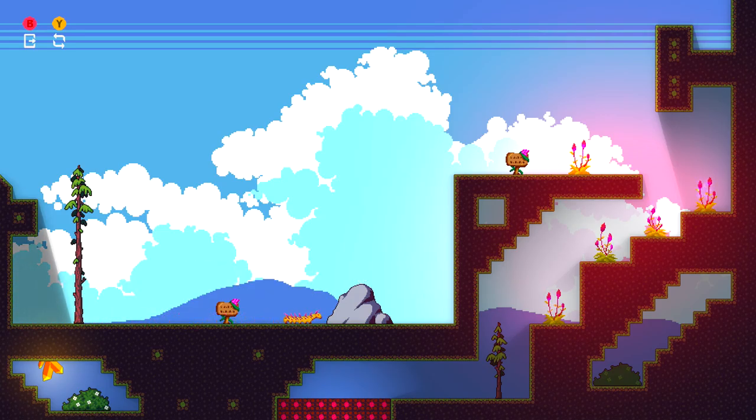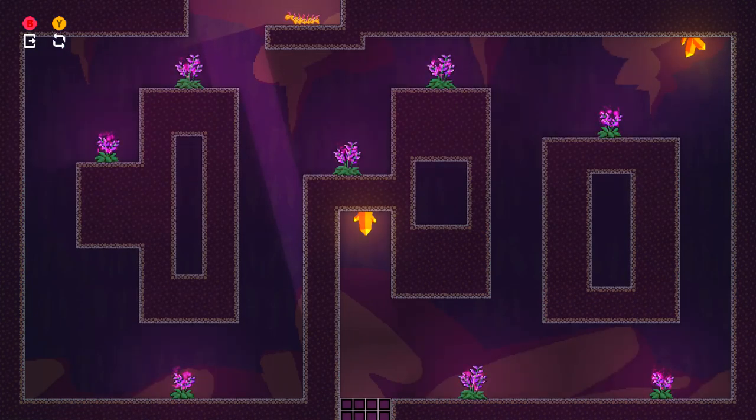Your goal for every level is to basically try to eat all of the plants, and after eating all the plants, the goal of the level should open up, allowing you to move on to the next level. You should be given an achievement for starting every single level for 100 gamerscore apiece. So there's going to be 10 levels we need to start, 100 gamerscore each for 1,000 gamerscore total.